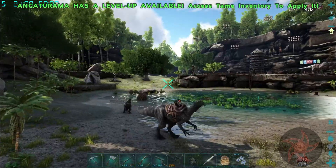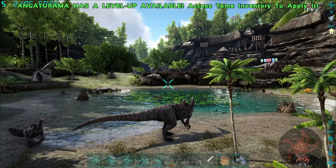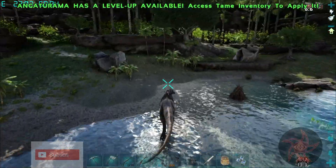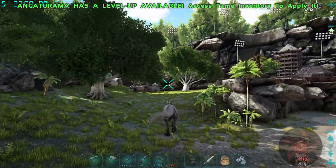Left click is bite, right click is claw strike, C is roar, and X is their unique move depending on personality — which off the top of my head I can't remember what's what.